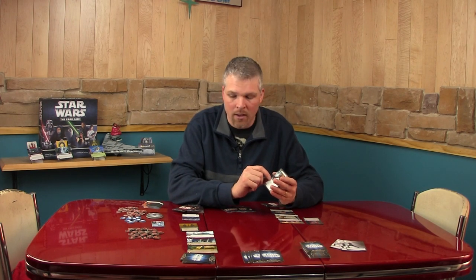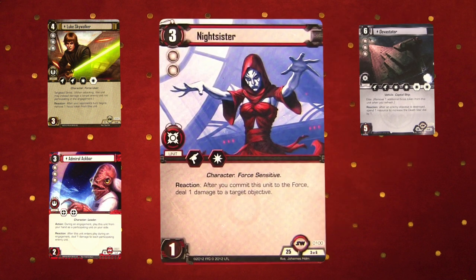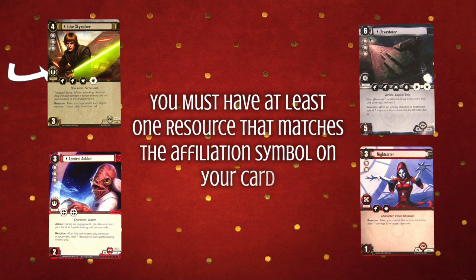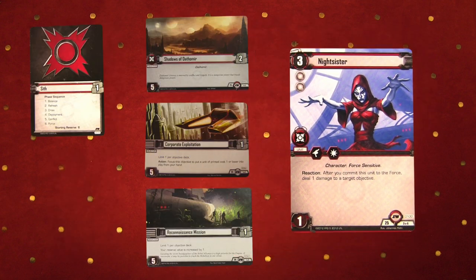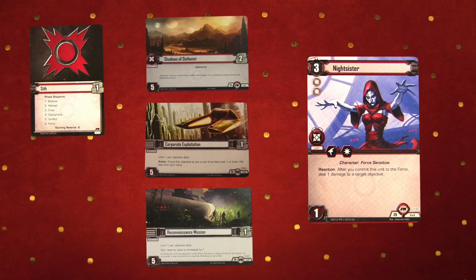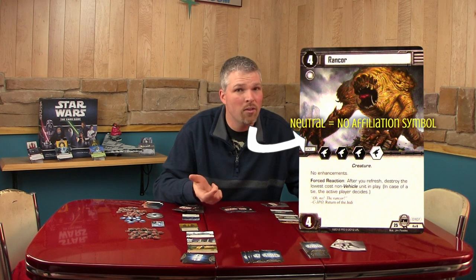The other thing that can prevent you from playing a card is you have to have an Affiliation Match. All that simply means is if the card you're playing is a Jedi, Rebel Alliance, Imperial Navy, or Sith card with their emblem, at least one of your resources has to come from a card that has that same symbol. In this case, the Rancor Monster is a neutral card, so any four resources will let you play it.